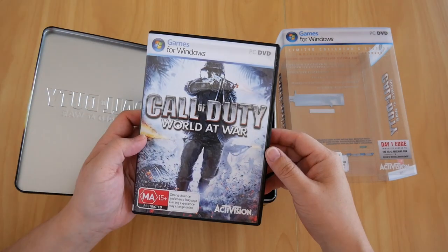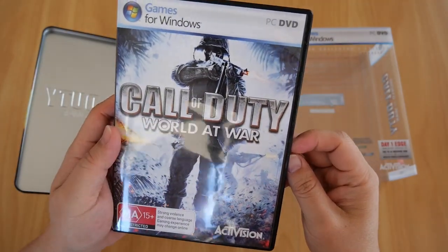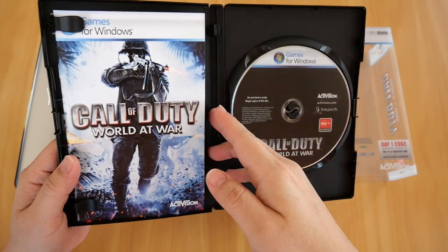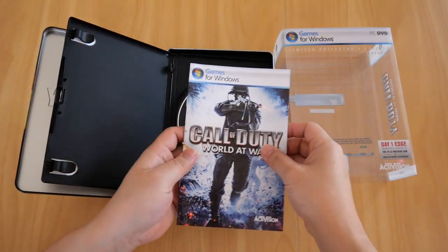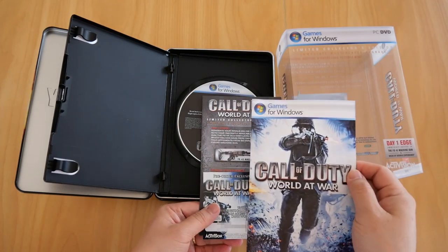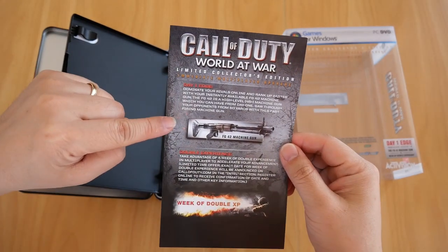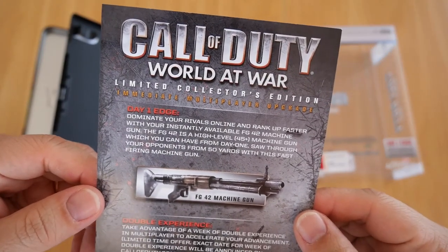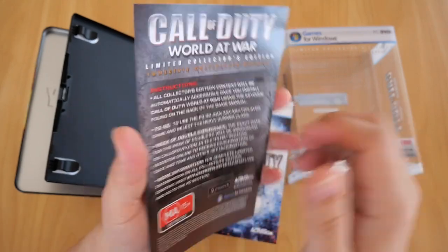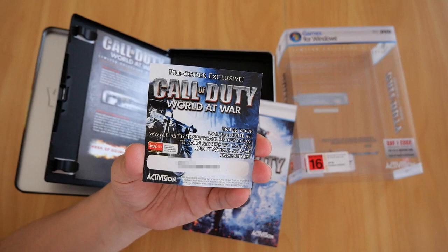Back to the DVD case — 'War like you've never experienced before.' This is another game I highly recommend. Opening it up, you get the DVD and the booklet, plus several other things. There's a flyer letting you know that with the Limited Collector's Edition purchase you receive the FG42 machine gun unlock, and also double XP for the first week. There's also a small card with a unique code for pre-ordering the game.